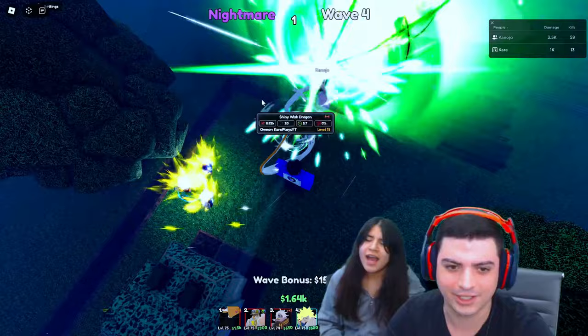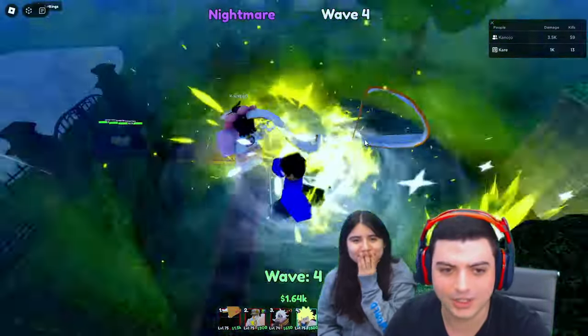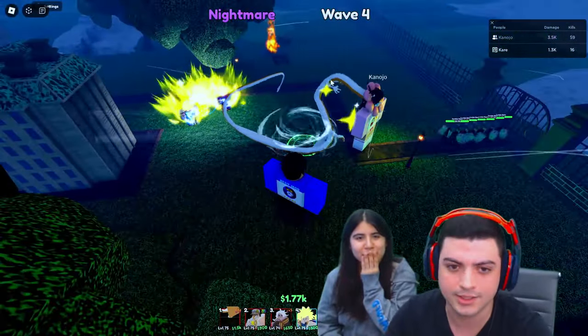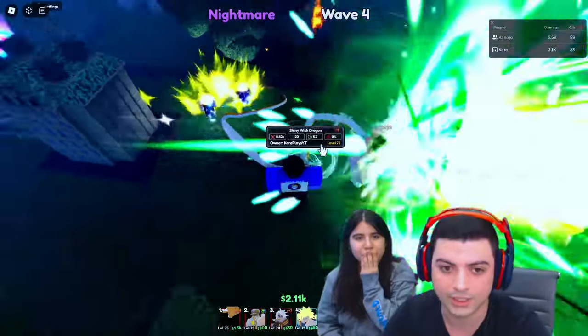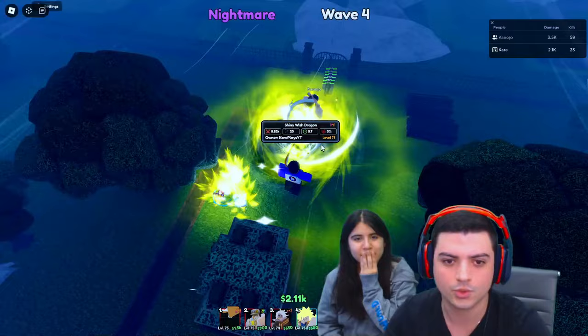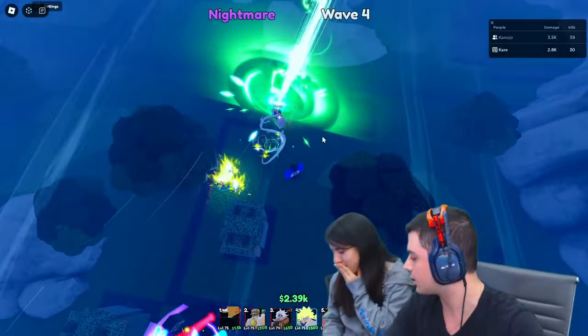He looks a little funky when you put him down in a straight line, which is kind of funny. But once he's actually placed — look at that, this guy looks so insane. The shiny version is white on the top instead of green, which is why he's got that white finish on him.